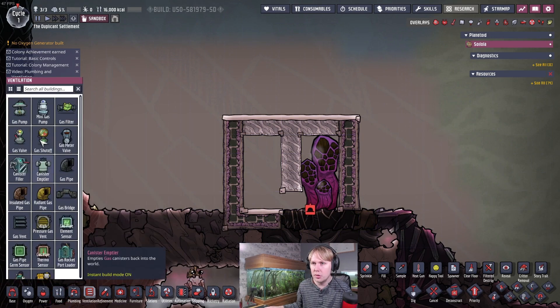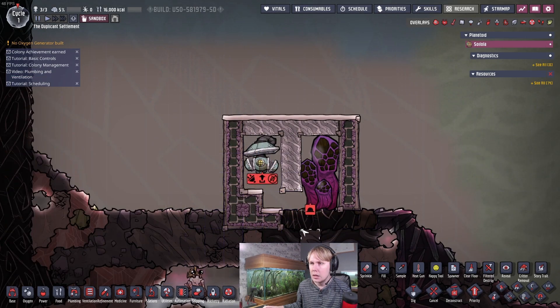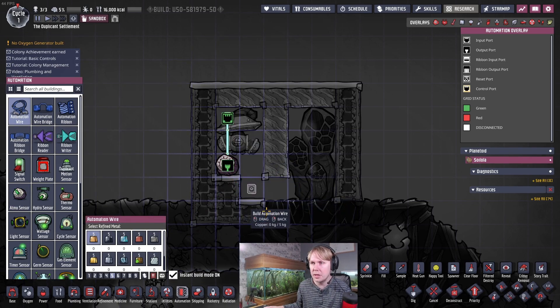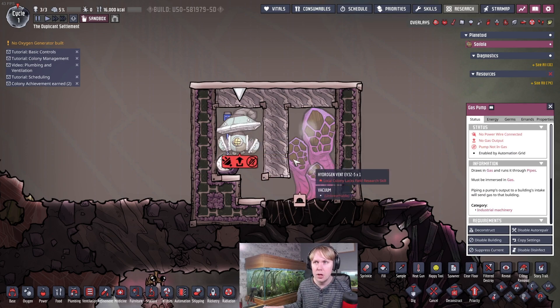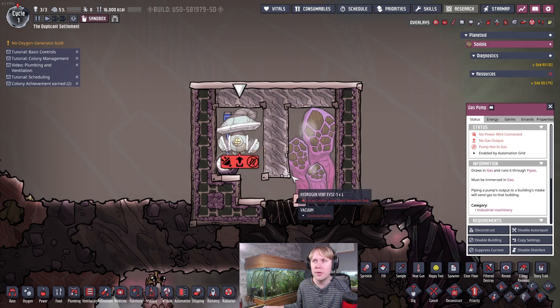Next we'll put in our steel pump, and then we're going to set up an atmosensor. This can be made of any refined metal. I wouldn't recommend putting lead in here because if you haven't got your cooling up and running yet, there's a chance it can melt — so I'd recommend copper or any other refined metal. You'll plug that in and set it to above 1,000 grams of pressure. This is only going to activate if it can get a full pipe segment full of gas. Gas pumps use 240 watts each and only move 500 grams per second, so you want to make sure they're moving the full amount whenever they're operating.